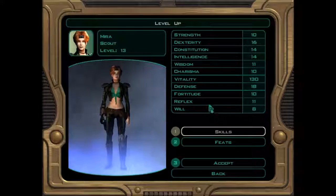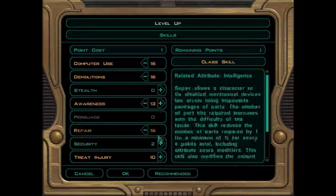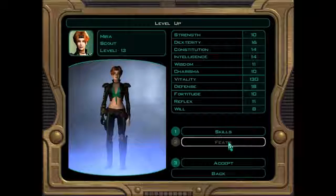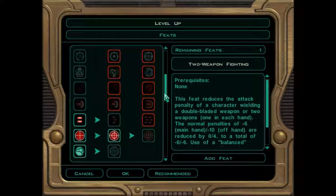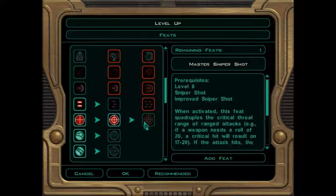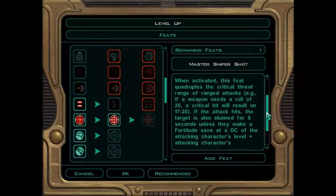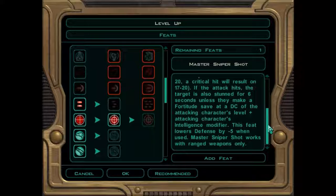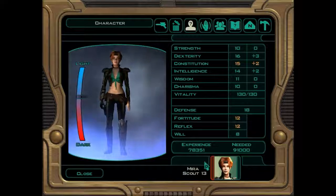Let's level her up and see what we can do. We can give her some more skills — computer use, repair, demolitions, awareness and treat injury would be good. We get to give her another feat. She's got Targeting 4, which is pretty good. She's using rapid shot quite a lot so improved rapid shot would be good. Master Sniper Shot quadruples the critical threat range of ranged attacks — if the attack hits, the target is also stunned for 6 seconds. Let's go Master Sniper Shot.